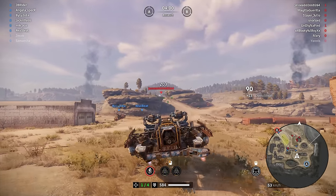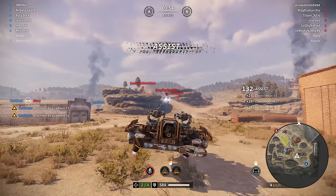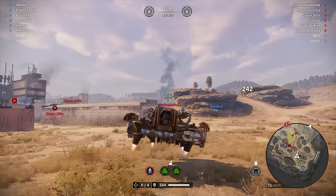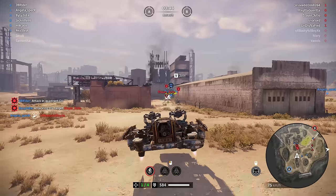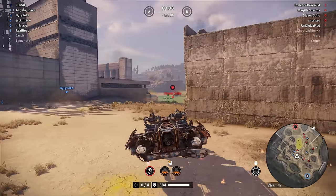It's kind of hard to time it, to be honest — looking at the bottom of the screen to track the charge, and then looking at the target for aiming. There's no indicator on your crosshair to see when it's fully charged. That would actually help out a lot. Maybe make the crosshair white while charging and green when fully charged. Something like that — come on, devs.